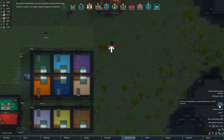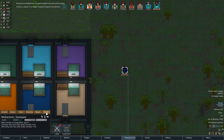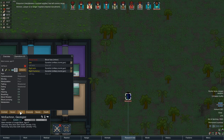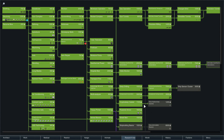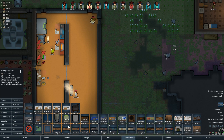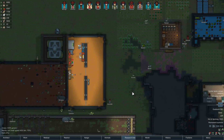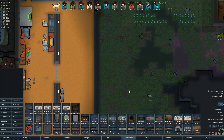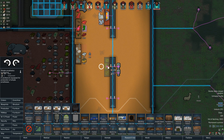McEcron has been recruited - he is now a member of the colony. He doesn't have a left arm or a left leg so we need to sort something out. Have we researched bionics yet? There's simple prosthetics and a bionics workbench. We may have to buy some off traders either way. McEcron needs an arm and a leg - which is probably going to cost us an arm and a leg. We'll get a simple prosthetic expansion for the moment just to give him a little something.